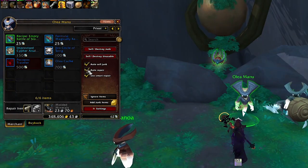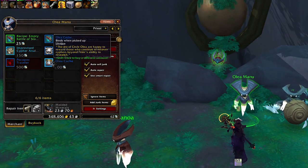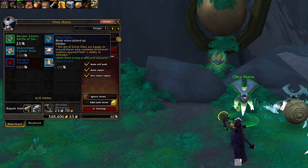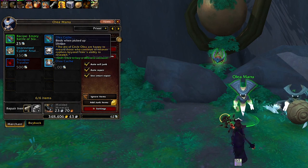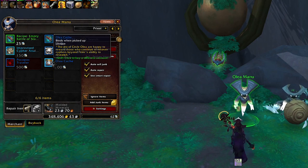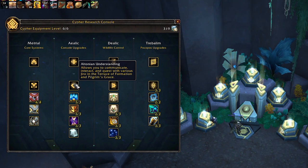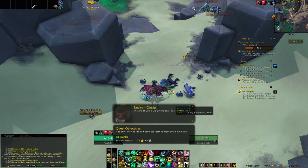Bear in mind that all of the rare protoform synthesis components have a tiny chance to be found inside the Olya cache, sold by Olya Manu outside of Firin's cave at the price of 700 Ciphers of the First Ones. If you don't see this NPC, you need to unlock the cipher console spell Altonian Understanding and complete the Giro questline that will appear.